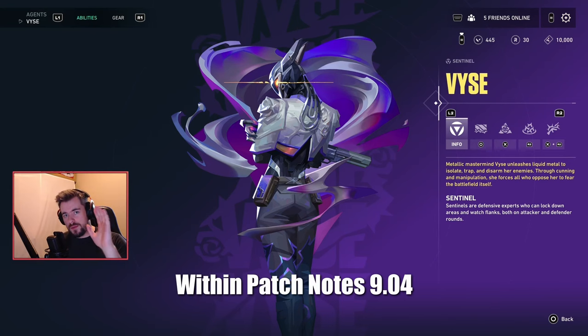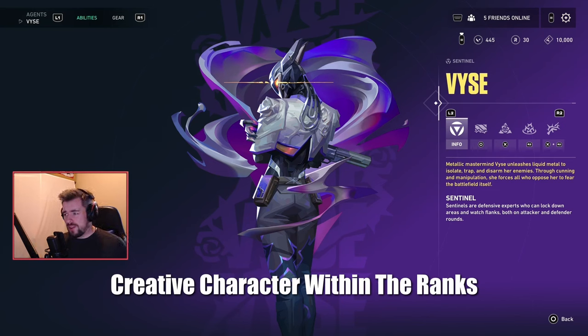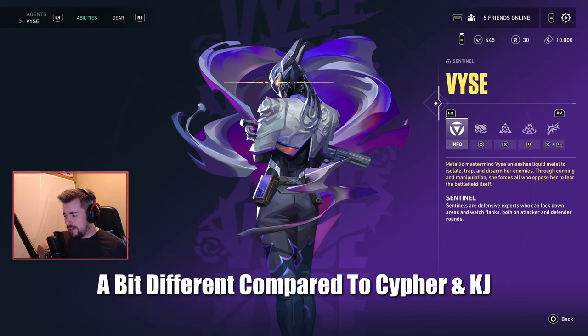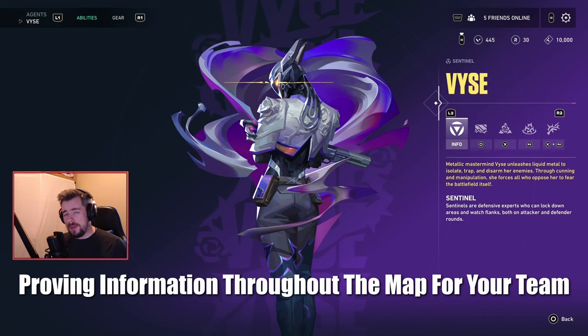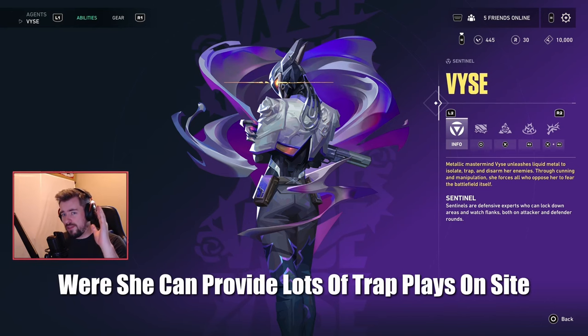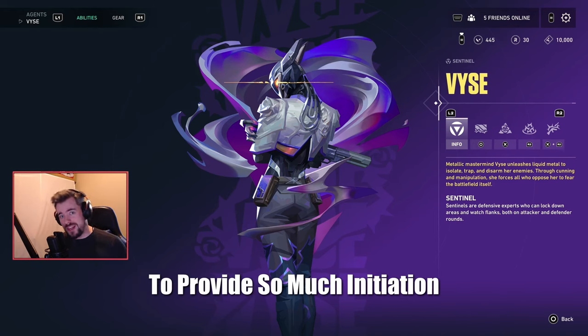With the new release of Vice in Valorant Patch Notes 9.04, Riot has definitely implemented a very creative character within the Sentinel role. She's a bit different compared to Cypher and Killjoy, where they really rely on gathering and providing information throughout the map for your team. However, Vice provides a different perspective — she can set up a lot of trap plays on sites, and she's probably one of the very first Sentinels to provide so much initiation.